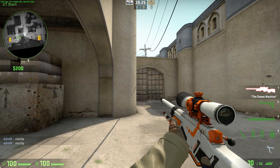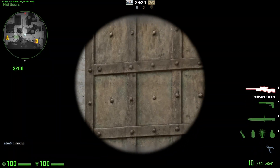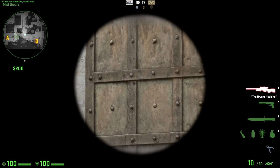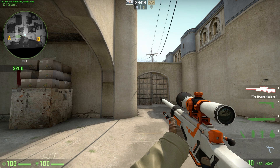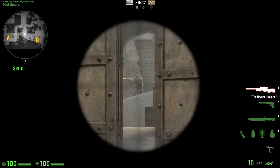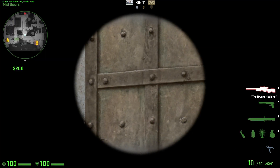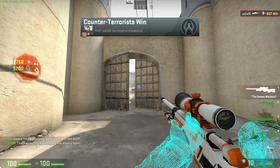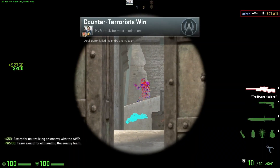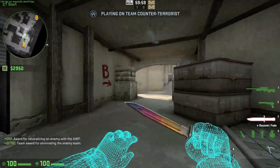Another thing I like to do to pick mid safely, if you don't want to just straight up peek it, is to double zoom jump across, see where he was, and then try taking a shot at him through the doors. A lot of times I can get at least a body shot and do like 70 some damage, or if you're lucky get a headshot and kill him through the doors. So if I jump across here and think I know where he is, I would get that shot and be able to get some damage on him.